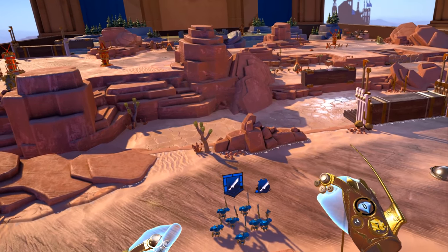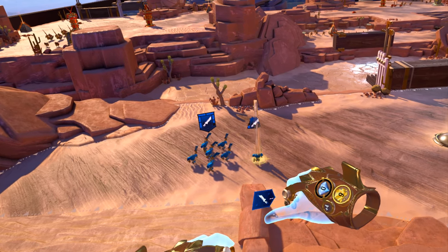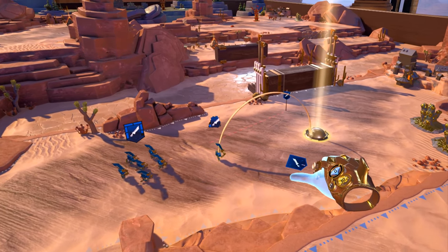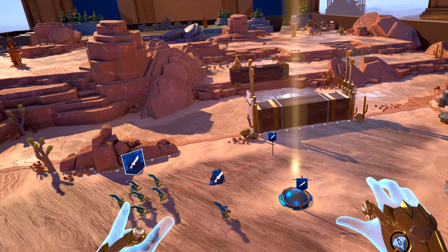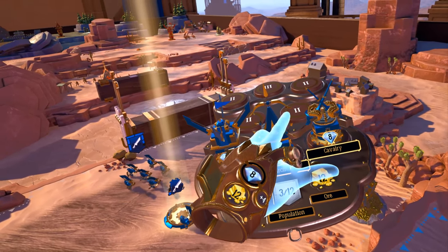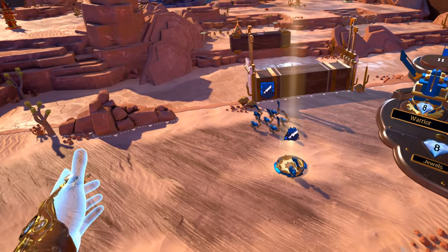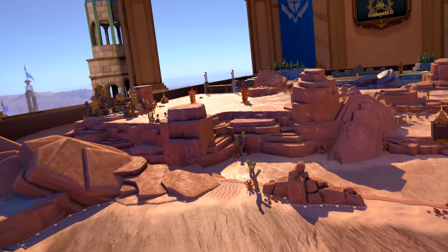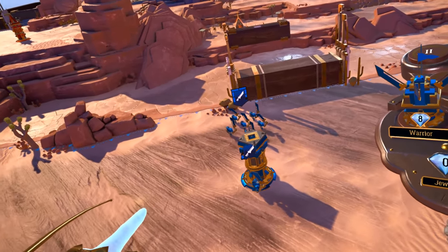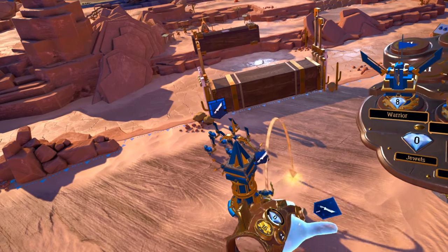Now let's capture that region next to our castle before Jero's forces do. Move a squad to the highlighted tower socket — it will open up when your squad arrives. Now that the socket is open, place a tower in it, just like before. Remember to turn your wrist so your palm faces upward to access the tower pallet. You can play this game sitting or standing — I'm going to embrace my inner armchair general in VR. Let's grab an archer tower. You've taken control of this region!